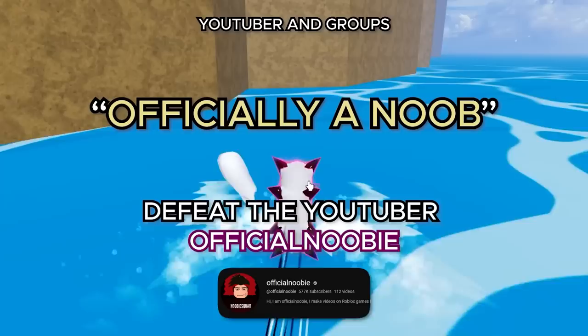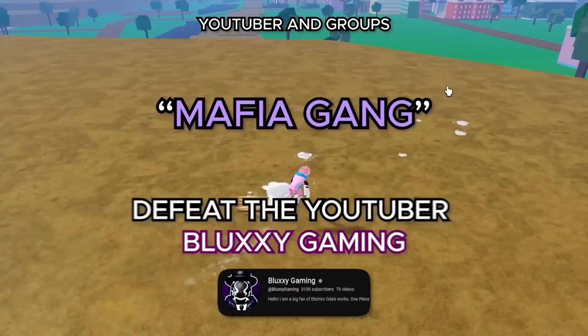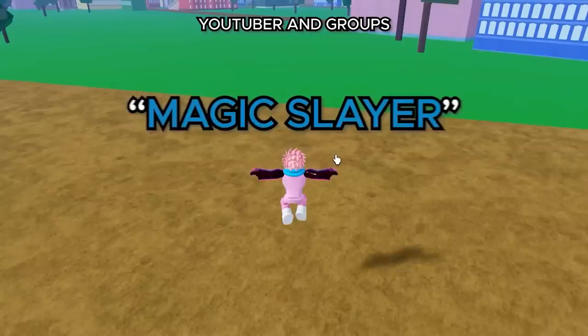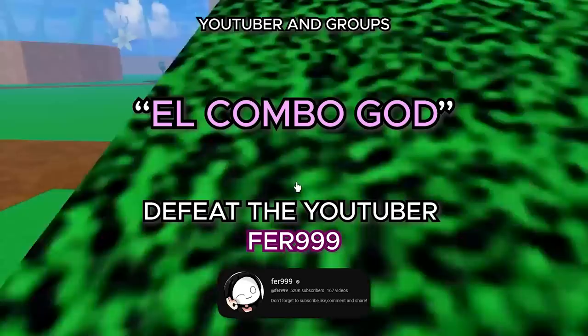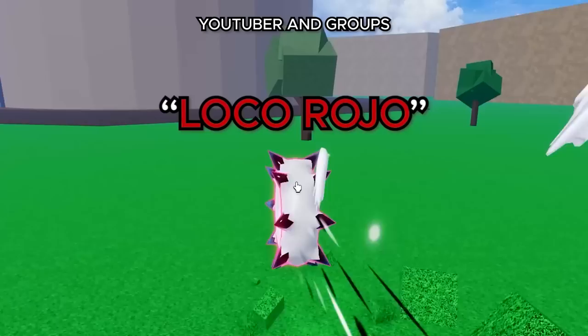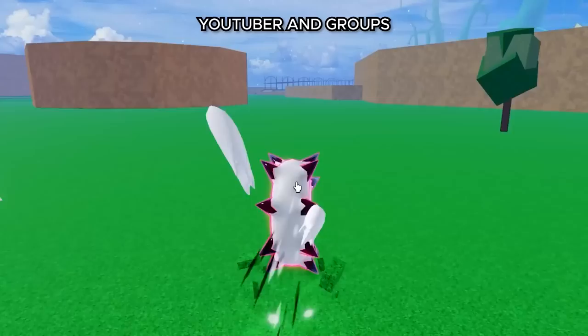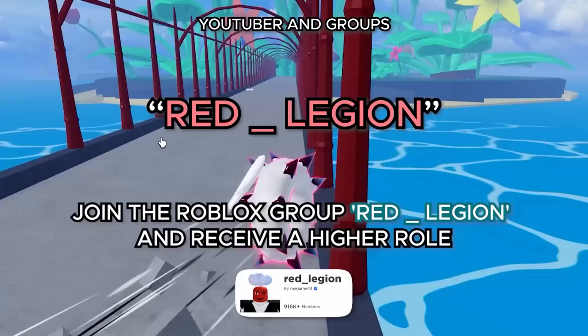We got Officially a Noob by defeating YouTuber Official Noobie. Water Gang by defeating YouTuber Diagroc. Don Axore Family by defeating YouTuber Axore. Mafia Gang by defeating YouTuber Bloxy Gaming. Heora Family by defeating YouTuber Heora. Magic Slayer by defeating YouTuber Magic Buzz. KitKat by defeating KidGaming. Team JC by defeating JCWK. ElComboGod by defeating Fur999. NakumaForever by defeating MeAndYou. LokaRaja by defeating Raja_end. ElCrazyEditor by defeating content editor Zeoas. Rip_Family and Red_Legion are obtained by joining the respective Roblox groups and receiving a higher role.